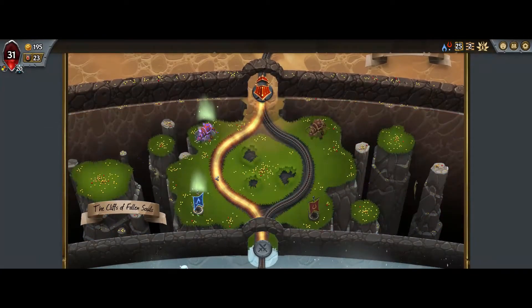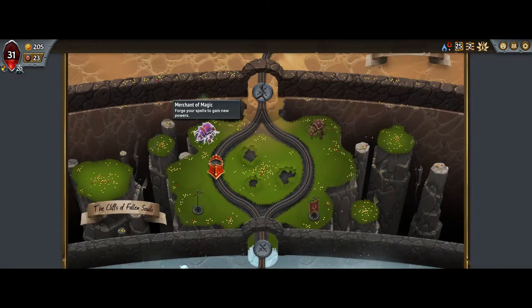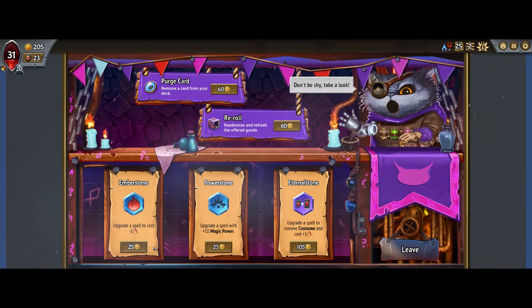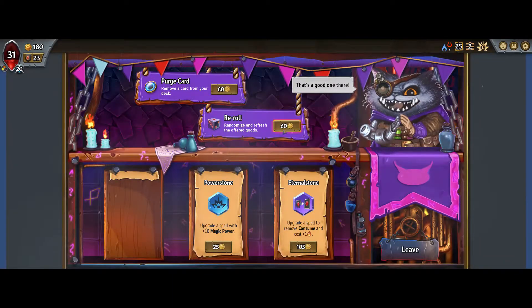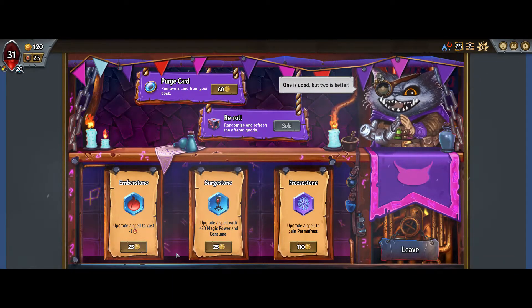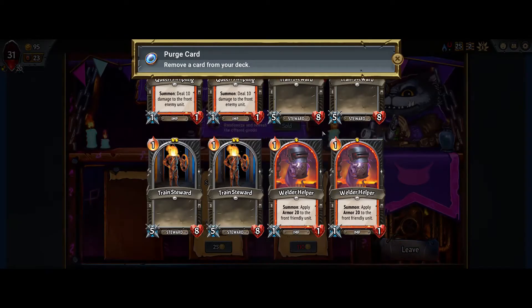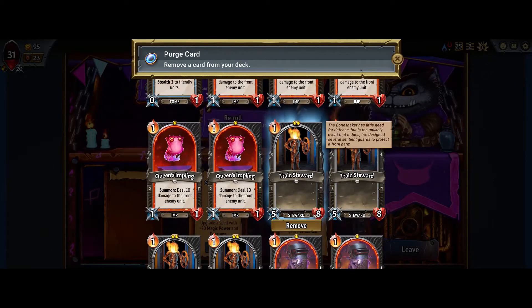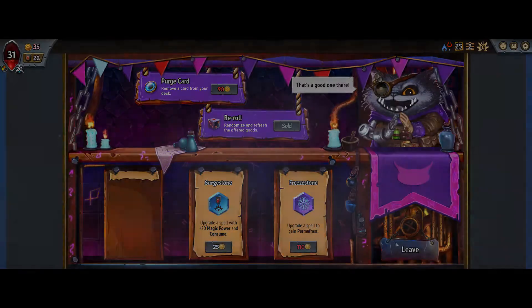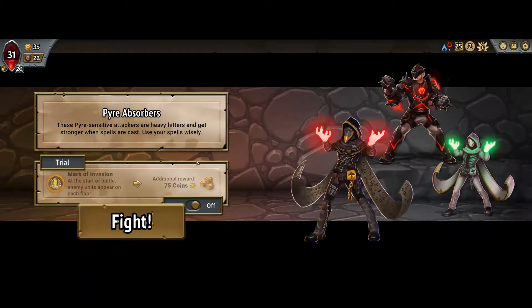We're going to make a beeline toward the spell shop. We want to be able to duplicate these cards, maybe get Holdover, so we'll make the champion free. I'll remove Train Steward since we don't actually have any spells and it takes up more capacity. And we want the money.